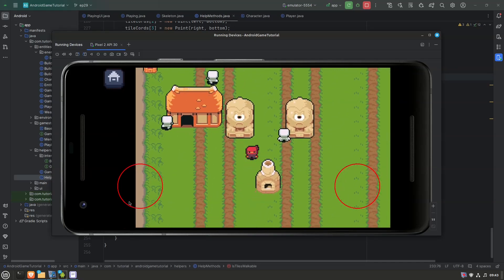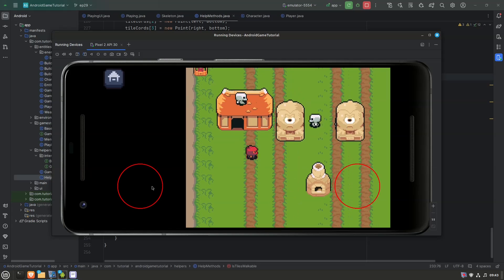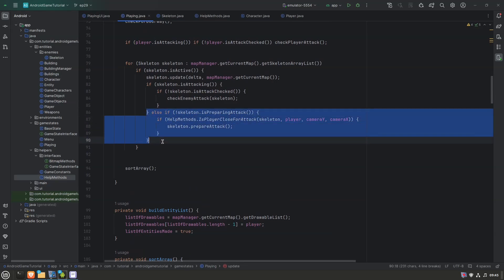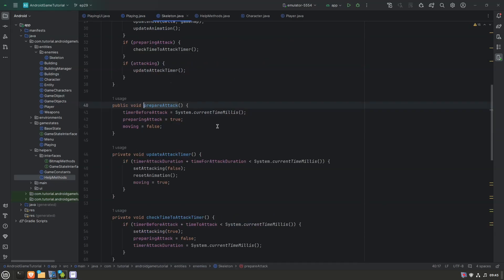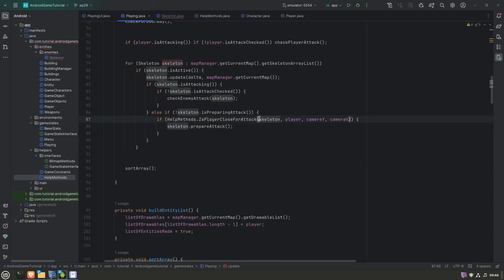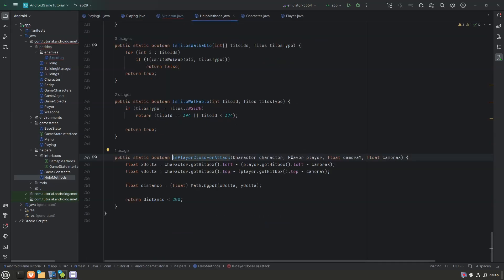Let's begin with the easiest one: turning the enemy towards the player whenever they are close enough. Whenever we detect the player — I think it's happening in the prepare attack, that's where everything starts. Is player close for attack? Yep, that seems to be the starting position. In here we want a method called 'turn towards player,' and in this one we are just checking if we should turn left, up, down, or right. To do that we'll need the skeleton — actually, we're already calling the skeleton, the player, and x and y.